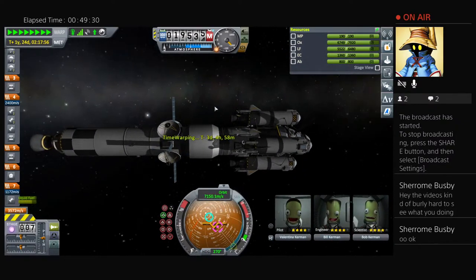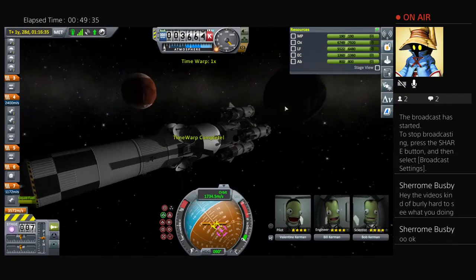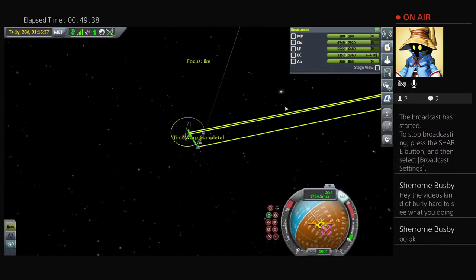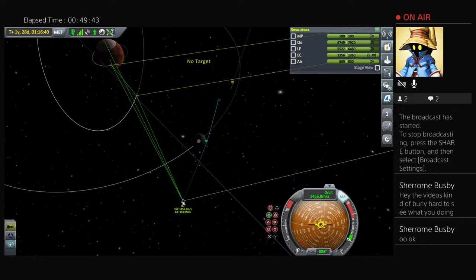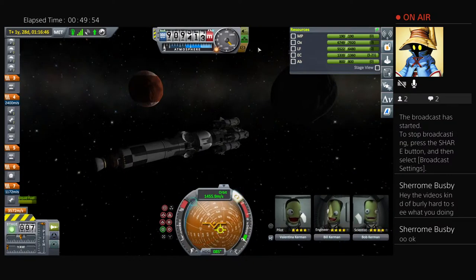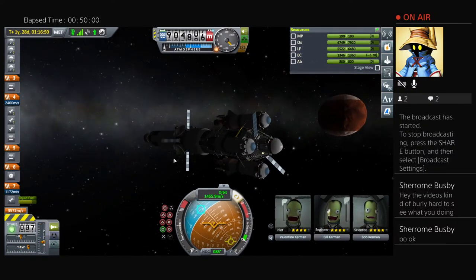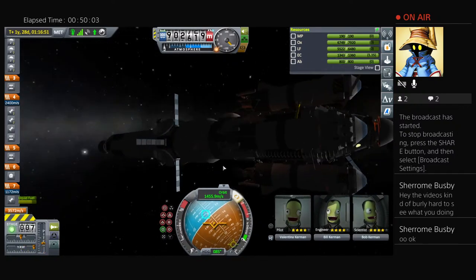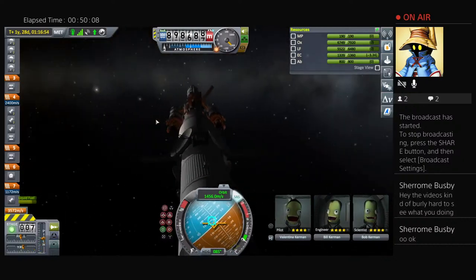We should be creeping up on Duna now — expecting it to be somewhere like over here. There it is — hello Duna, goodbye Duna, and hello Ike. We should be very close to that Ike encounter now. Yep, there we go. Now let's try to point radial out and move that periapsis to about 20,000. And just for fun, let's turn some lights on. Looking pretty cool — I'm all about aesthetics.